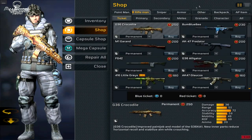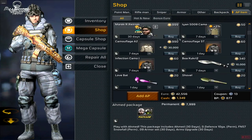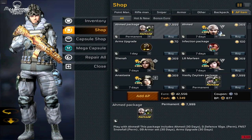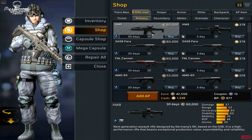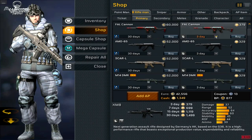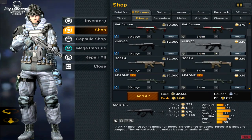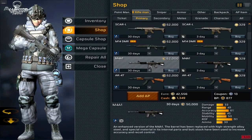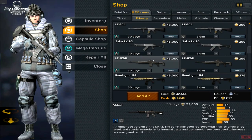They removed the lucky shot packages and removed permanent weapons from the game — everything. So everything is now 30 days instead of permanent, even the regular guns: the famous MK, M4, everything is now 30 days.